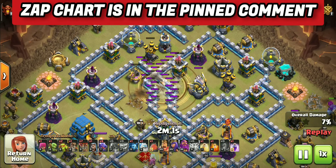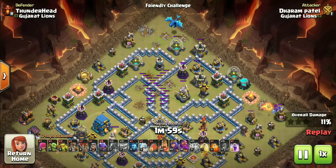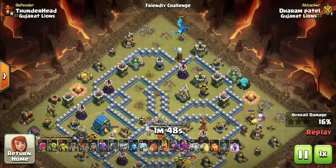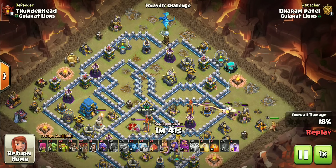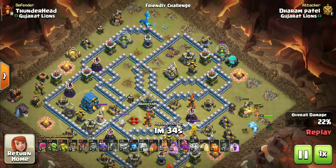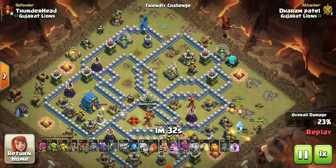With removing all these buildings we are left with a ring of defenses — it looks like a donut with a hole in the center. Wait for our funneling troops to complete their job before deploying the rest of our army. We can afford waiting because first, time will never be an issue with dragons; second, a bad funnel can absolutely mess this attack. Deploy the heroes on the opposite flank as planned.